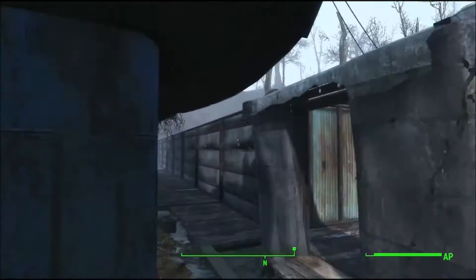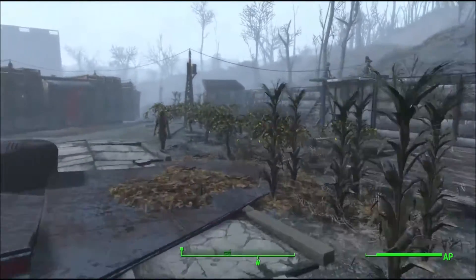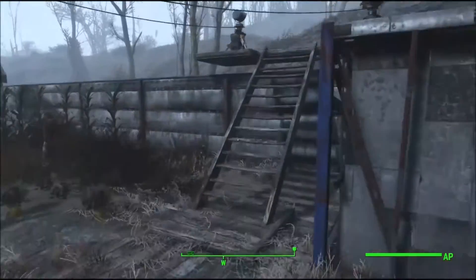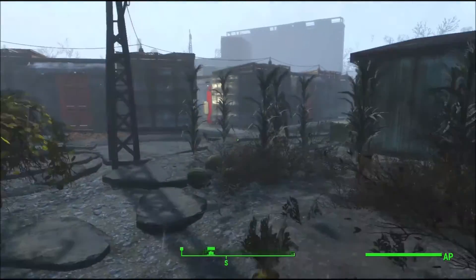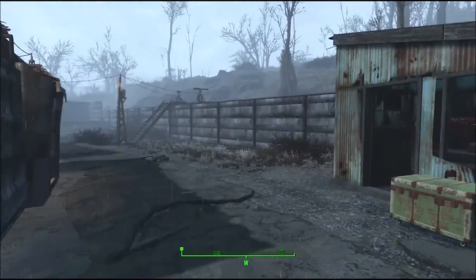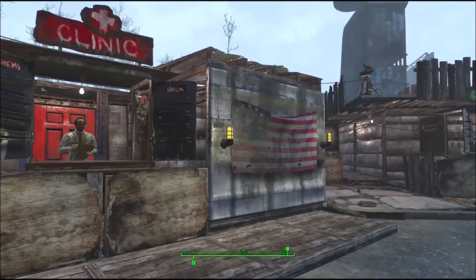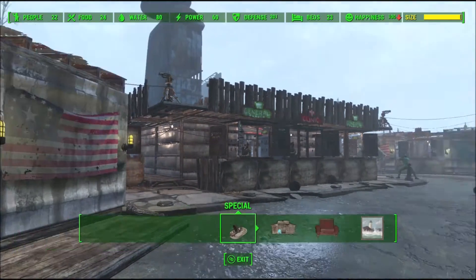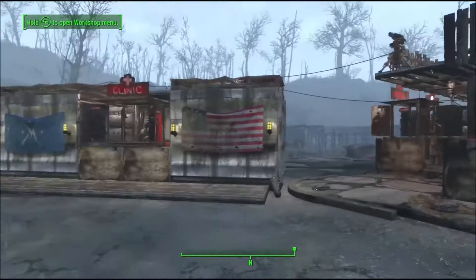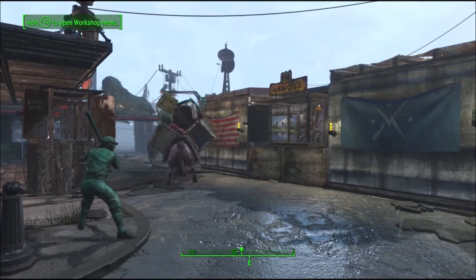Have four settlers only on food production and the rest in shops. I'd recommend getting your Charisma to 10, whether at the beginning or whenever, and then get the bobblehead so you can have that extra settler — it really makes a difference. I think I've got 22 settlers; I thought the max was 21, not too sure how that works, but it works.